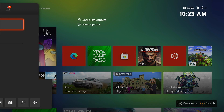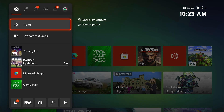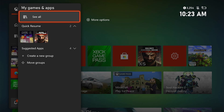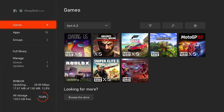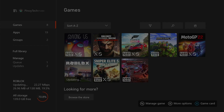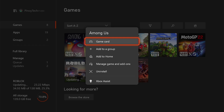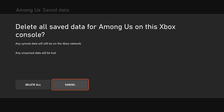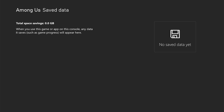Here's how you do it: press the Xbox button on your controller and at the home tab highlight My Games and Apps and press A. Select See All to view all your games and apps. Highlight Among Us and then press the menu button on the controller. Select Manage Game and Add-ons, then select Save Data. Select Delete All to remove the cache of the game. Once you've done that, open the game again and see if the problem still occurs.